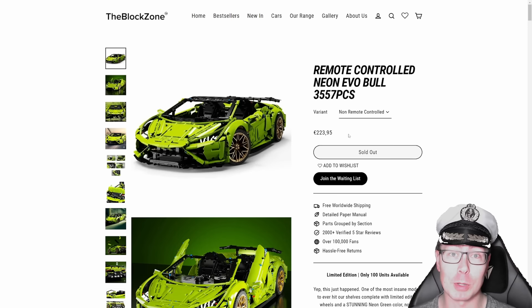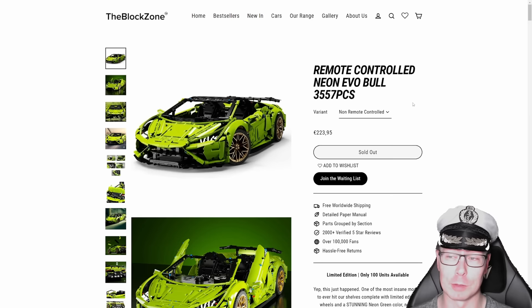Head down to the link in the description, click on that, and you're going to get the 10% discount included. If not, hit the website theblockzone.com and add code STEALTH. Thank you to the Block Zone for sponsoring the tournament. And again, if you win, you get the Bismarck. Now, onto the video.